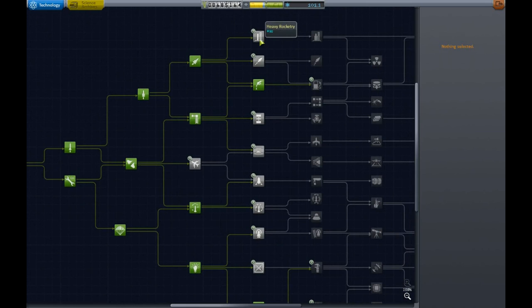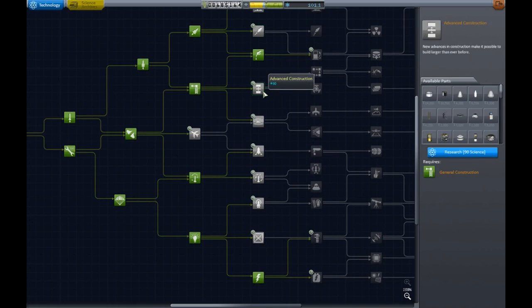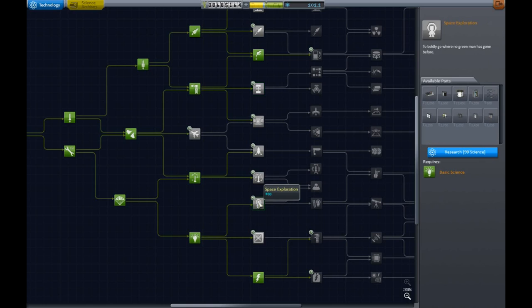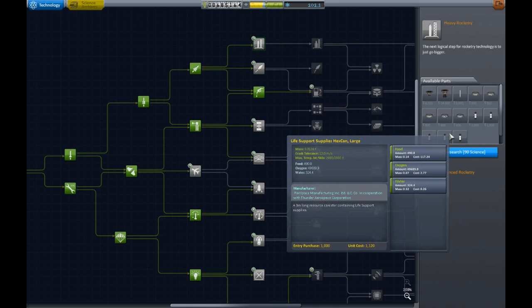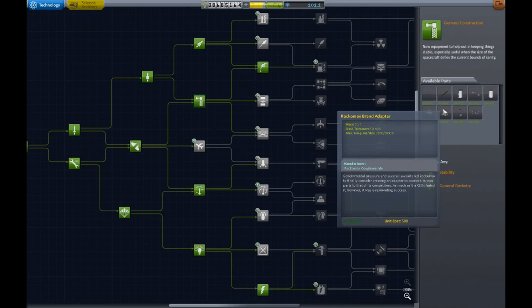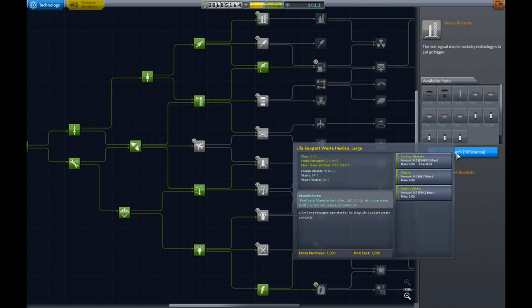I was looking at it and I can't quite decide what I want. What do you guys think? I am kind of debating advanced construction, or space exploration. Then again, heavy rocketry wouldn't be bad either. If we were to go get heavy rocketry, do we have the Rocomax adapter? Alright, I think we are going to have to go and get the heavy rocketry.